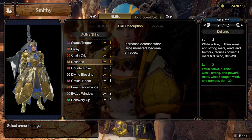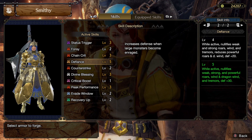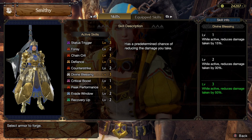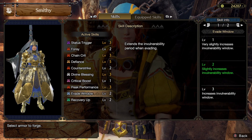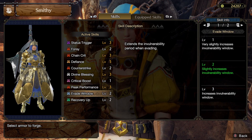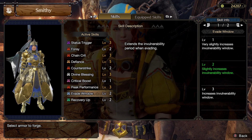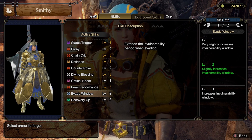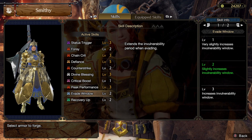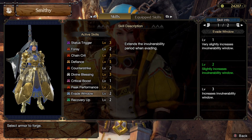It's similar to Agitator — you're getting defense while getting agitator-like benefits. You could potentially run it alongside Agitator itself and see how everything works. On top of that, the set has Counter Strike, Divine Blessing for protection, a point of Critical Boost, Peak Performance, and Evasion Window to help with Status Trigger plus Recovery. It triggers only on hops, not on blocks — I'm not sure if it triggers with insta-block but it needs to be an evade.